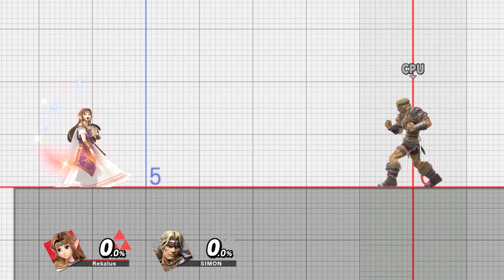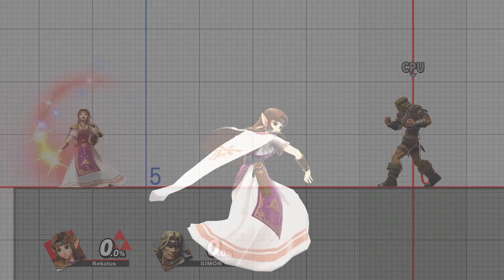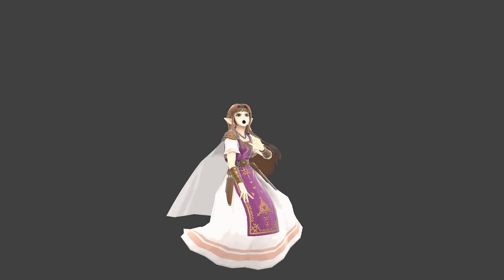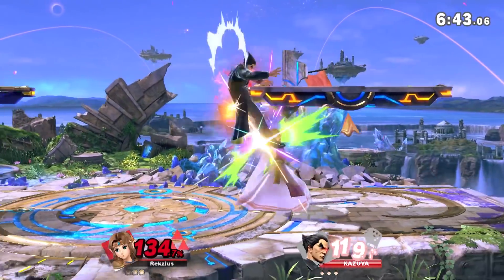For her Up-Tilt, Zelda does an arm swing over her head. The move starts out in front of her and reaches in an arc all the way to the other side. It has three hitboxes, with the red one being the biggest one, while the two others are a bit smaller. Despite this, all the hitboxes deal the same damage and knockback, so the size does not really matter for anything other than range. But that's a pretty good area to matter in, to be fair.